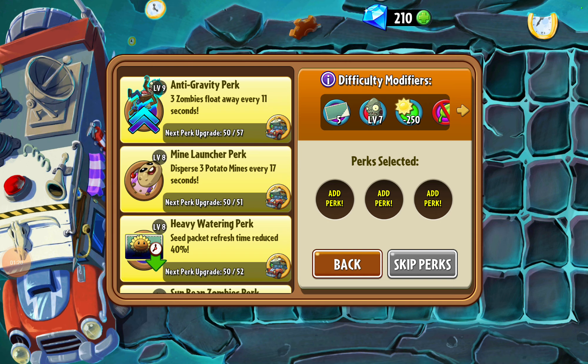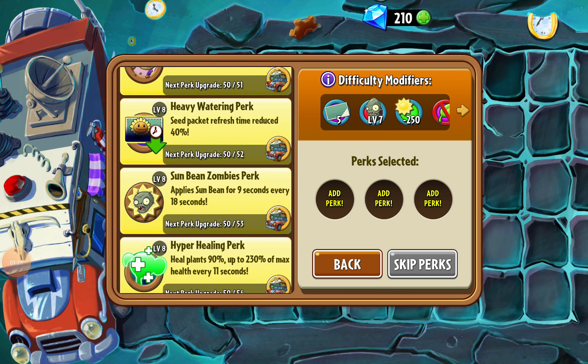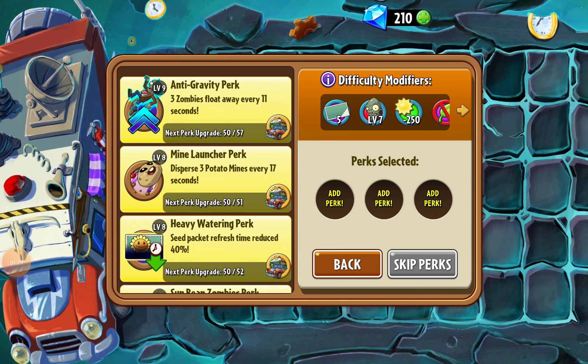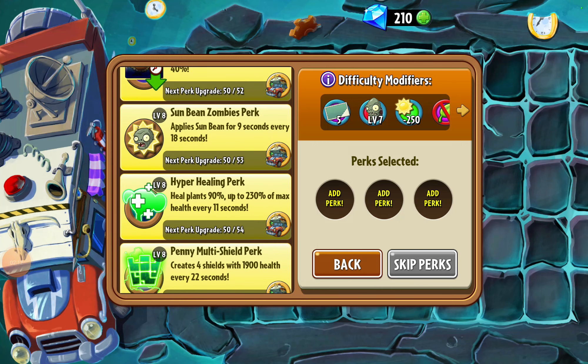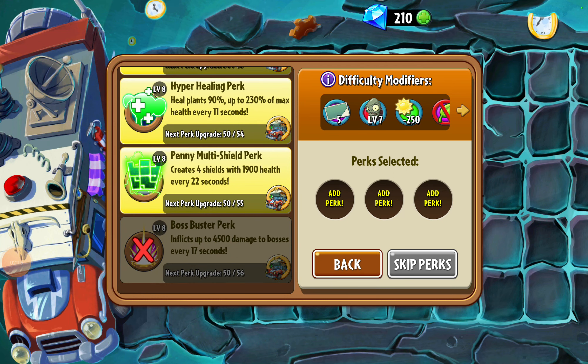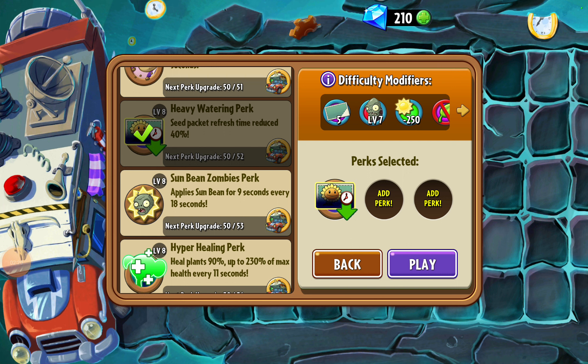So here's what I've been looking at. I've learned for this level that the best perk for me is the heavy watering perk. I pick plants that I like and want to get back in there to use them. Mine Launcher — even though my potato mine is at mastery levels, sometimes it comes in with a plant food effect and it's boosted, but they eat them up and come too close to the left side of the board. If I go for the anti-gravity perk, too many zombies float away — especially since I have it upgraded pretty well — and I don't get a chance to get them ashed in time. Sun bean, you don't really need sun for this level. Hyper healing, I haven't used at all. I did try the multi-shield once but didn't find it useful. So I just keep coming back to the heavy watering perk. That's my preferred perk.